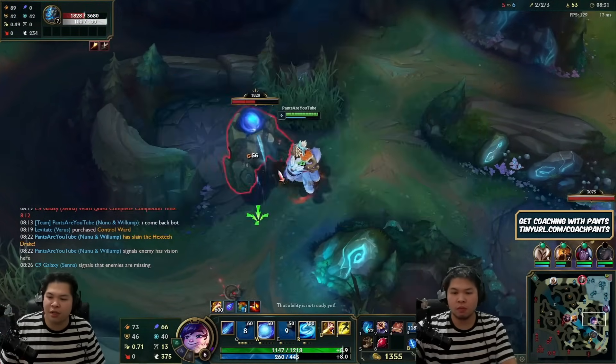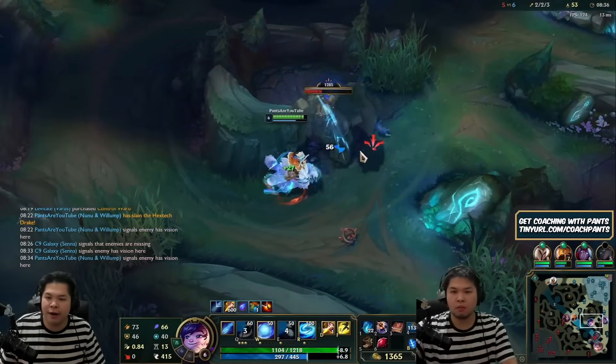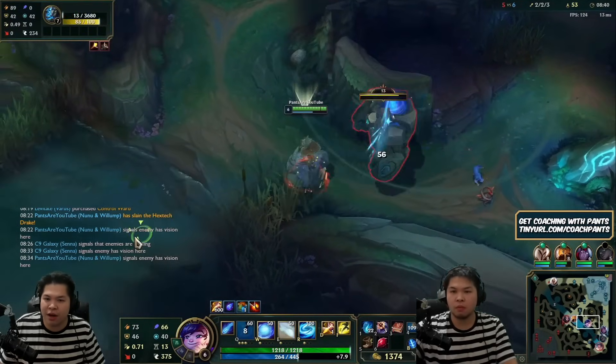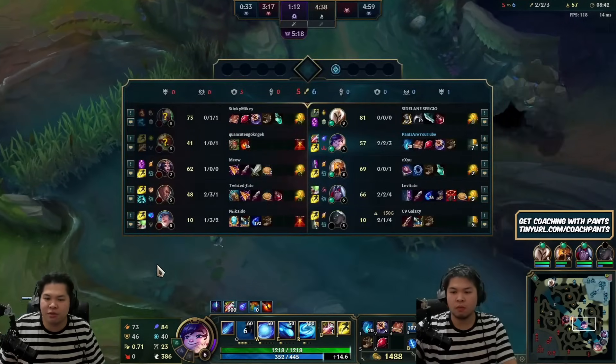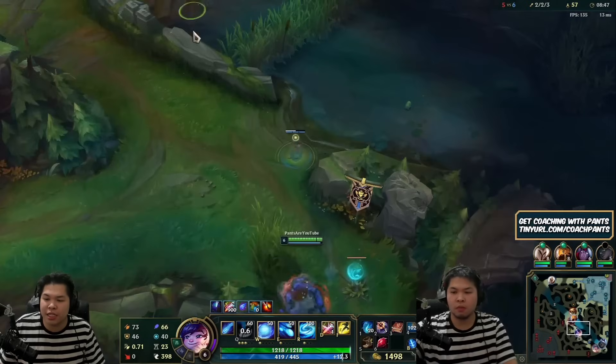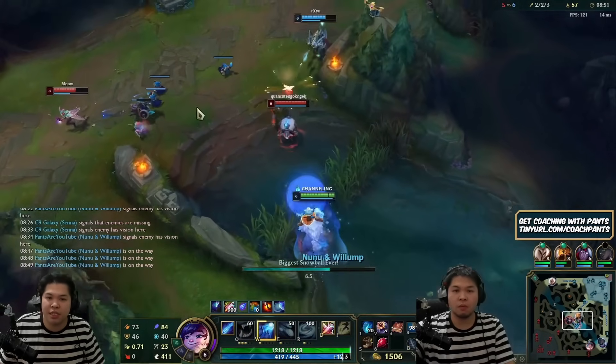I'm looking at bot lane — the river entry is warded so I can't gank that way. I'm going to wrap around. I thought I was going to roll into the chickens, but then I see an opportunity for a counter gank here. Maybe this works — yep, this is a counter gank.